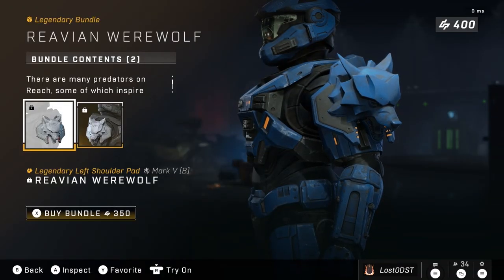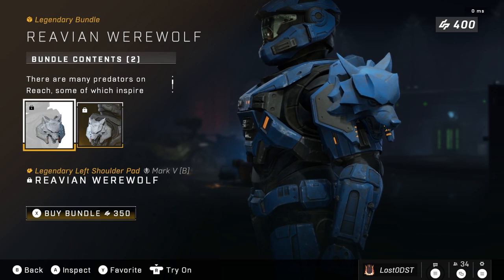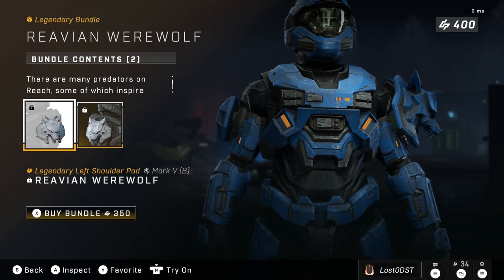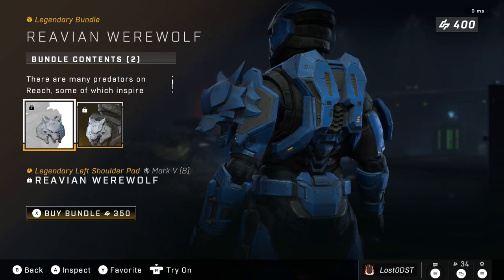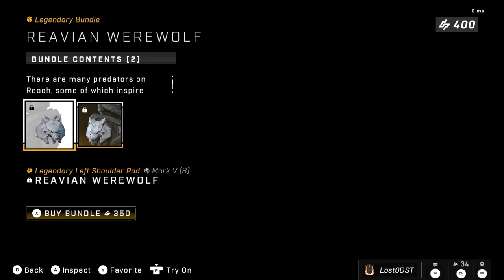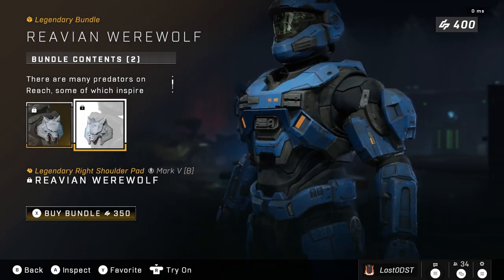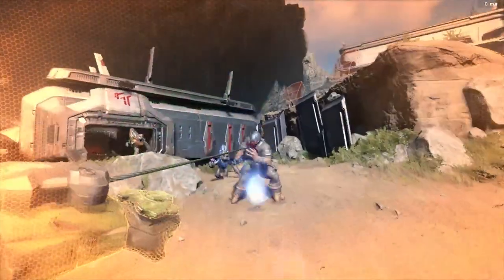The first bundle we got is the Revian Werewolf, which features two shoulder pads for 350 credits. This is for the Mark 5 Core — or the Mark B Core, whatever it's called. These look really cool. I might get them. I don't necessarily agree with the price, but I've got 400 leftover credits so I'll probably use it on this.